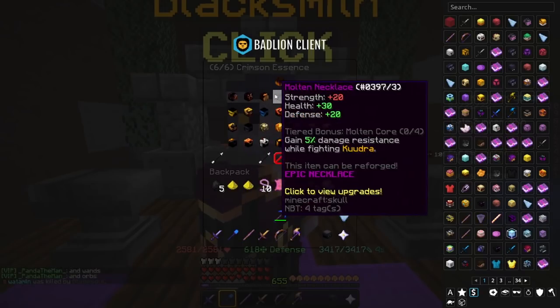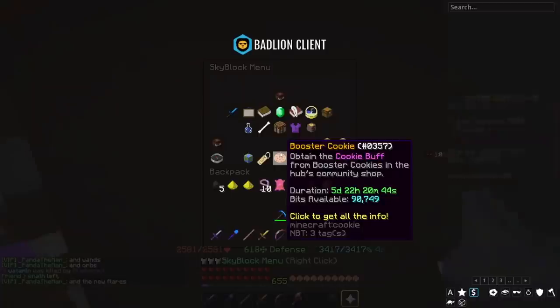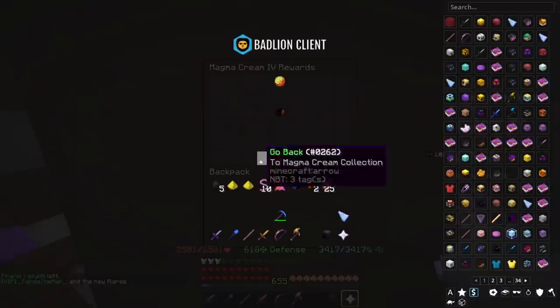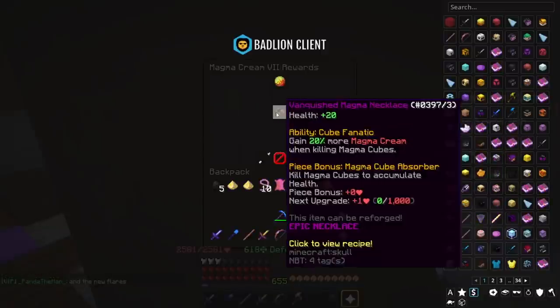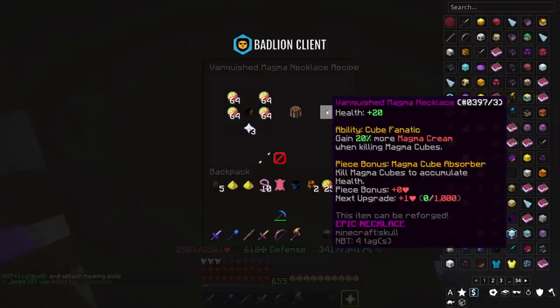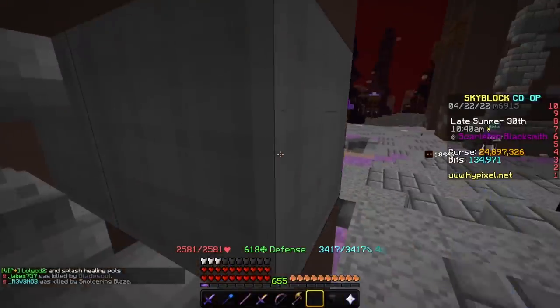Next, you have Magma Necklace. The Magma Necklace and the Vanquished Magma Necklace are found in the Magma Collection. Magma Necklace is crafted with Magma Chunks and Magma Cream, and then the Vanquished Magma Necklace is crafted with the same thing plus another star. It gives you 20% more Magma Cream when killing Magma Cubes, and you gain health per Magma Cube you kill.